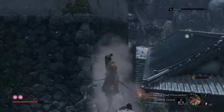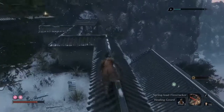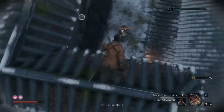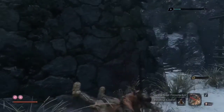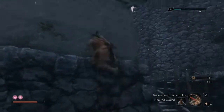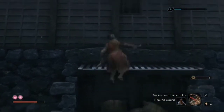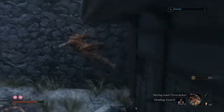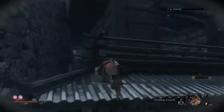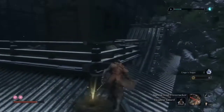Now I will catch this grappling point. I see a shiny item there, but first we will take down this soldier. Now we can collect that item. I think from here we can catch this. That's an Ango Sugar Candy.